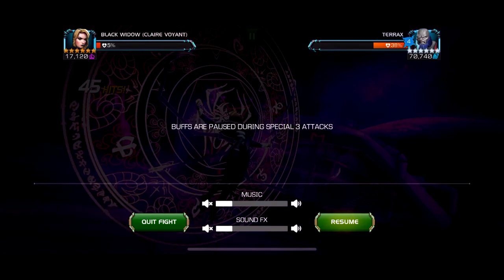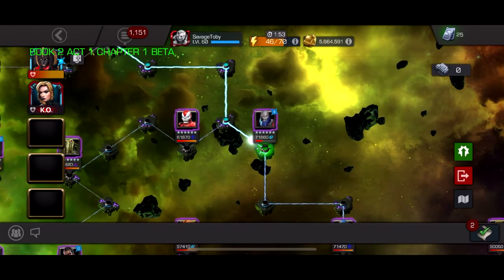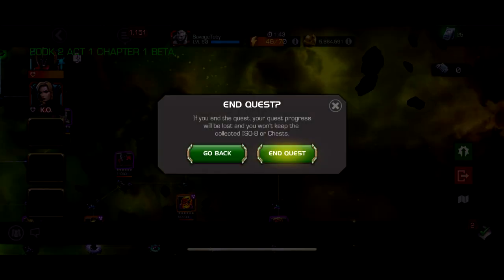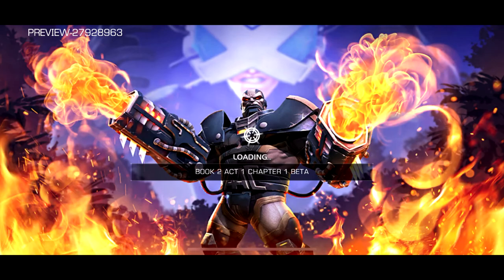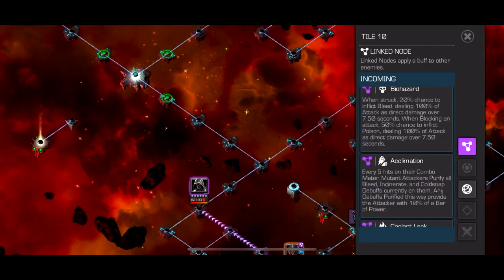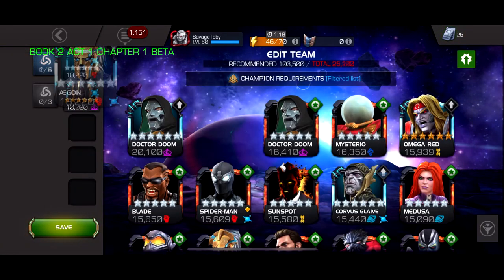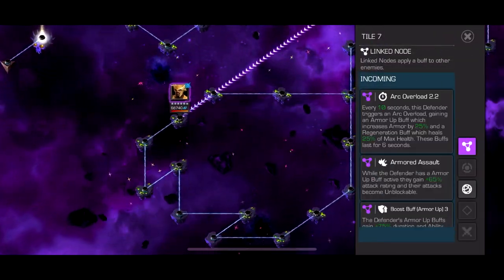That's 6,000 damage per second from poison - it's a very fun and creative node. This is definitely the hardest fight since it's Terax; most fights are definitely not as hard. I just want to show you there are cool node combinations that I thought were fun, that the other ACT 6 or ACT 7 beta didn't have - they were just kind of annoying.